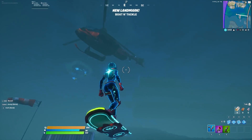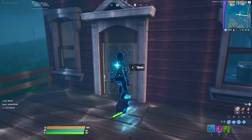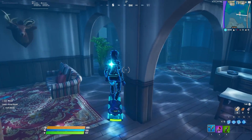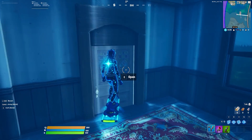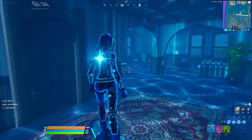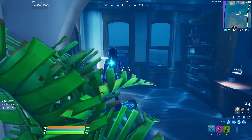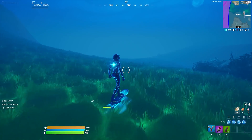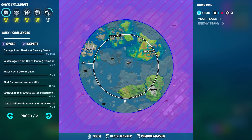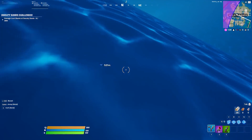I did a video a few weeks ago trying to guess what Chapter 2 Season 3 would be like, and it literally looks the exact same — my guesses were kind of correct. I said it was probably going to be brighter underwater and I think I was right, because everything does look a lot brighter. I'm pretty sure even chests will spawn underwater. The storm's actually moving in so hopefully we can get to the Shark before it kills us. We're now literally underneath the water, which makes no sense — and there we go, you can see the Shark over there.